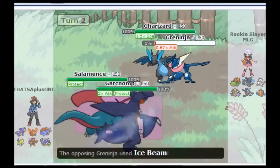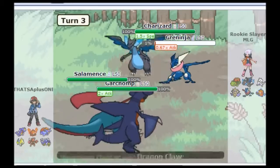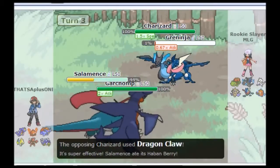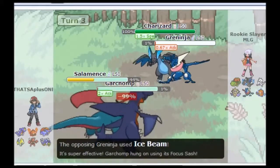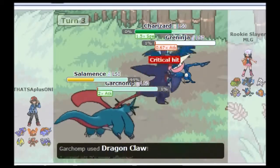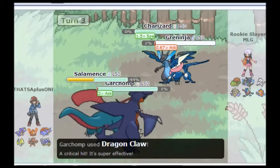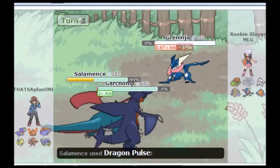He goes for the standard play — he goes for the Ice Beam, he goes for Dragon Claw on the targets like I wanted him to, and this is the turn where the coolest part happens. He's going to Dragon Claw my Salamence, proc my Haban Berry so I'm still going to live, and he's going to Ice Beam my Garchomp, which clocks my Sash and still lets me live. Now he's already used both his attacks — my Dragon Claw comes out from my Garchomp, critical hit Swords Dance is going to one-shot that Charizard X, and my Salamence can now finish off the Greninja with Dragon Pulse.